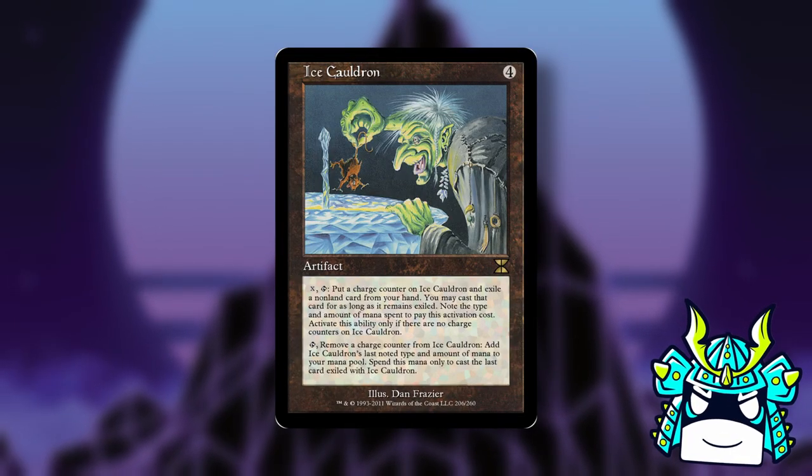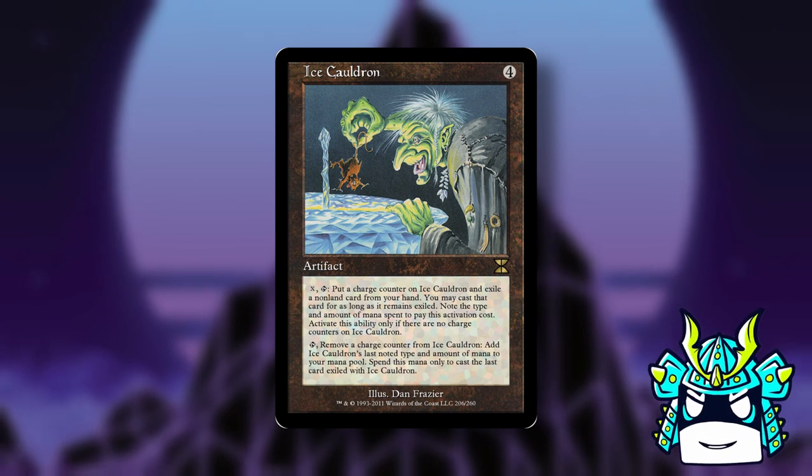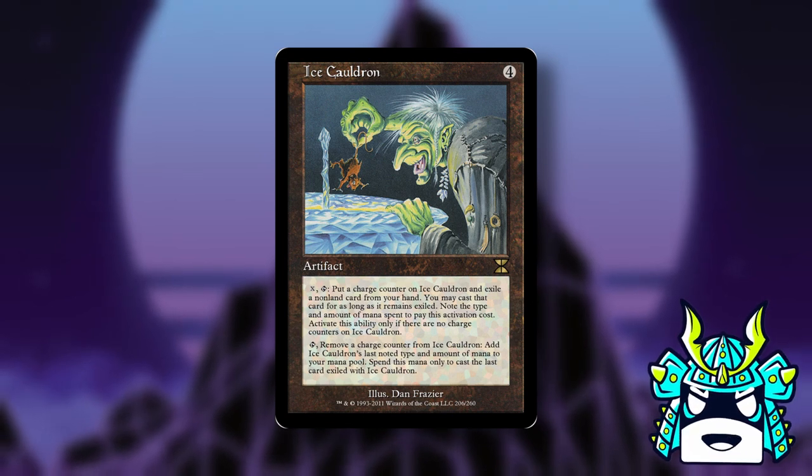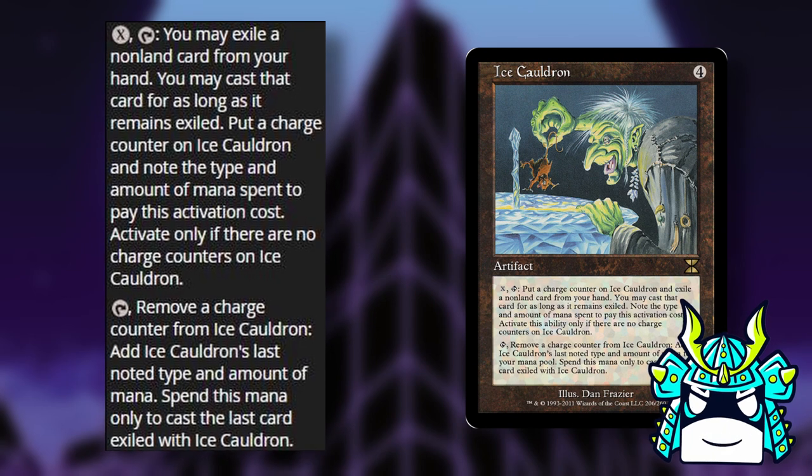Ice Cauldron is pretty infamous for being extremely confusing and also completely useless. The text on the card doesn't even make sense, so I'm just going to read the oracle text here. You can pay X and tap it to exile a non-land card from your hand.